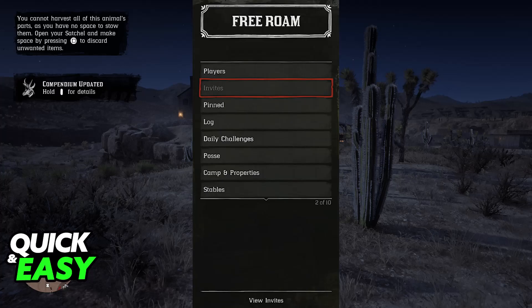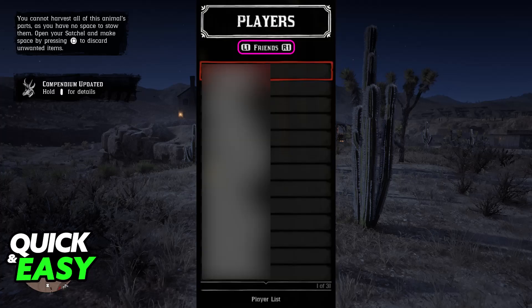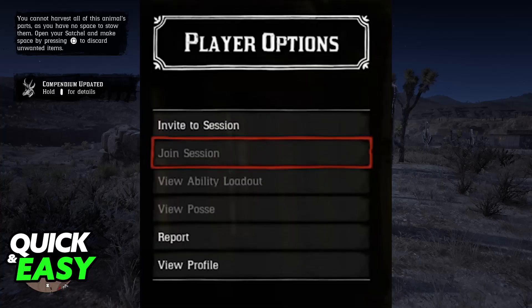Now, you will be able to choose the friend that you want to invite from the PlayStation Network friends list. Just highlight their profile, select them, and immediately upon doing this, you will be able to choose between Invite to Session or Join Session — so choose whichever one you prefer. They will either be able to join you, or you can join their current session if they are also in Free Roam.